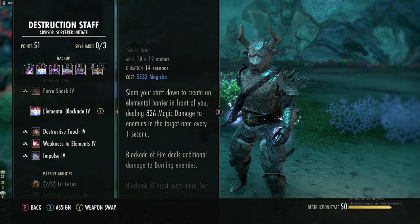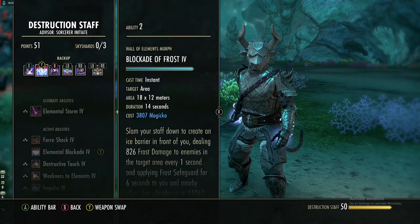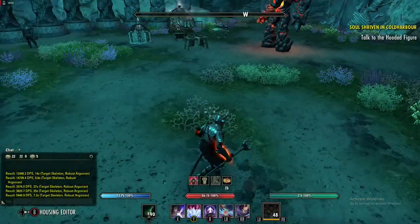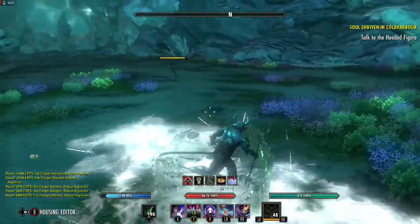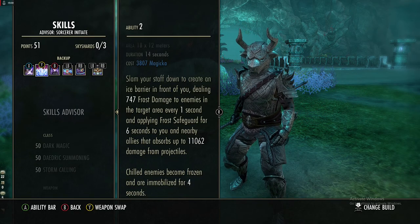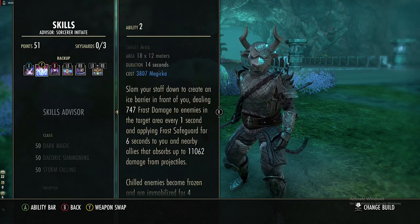The next skill is a Destruction Staff skill: Elemental Blockade. You create a carpet in front of you dealing 800 damage every second, and we are using the frost version, which also gives us a shield when first activated for 1,100. The frost shield can block 11,000 damage from projectiles only. Enemies who are chilled become frozen and are immobilized for four seconds, so it's great for crowd control.